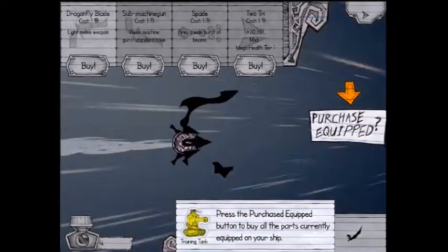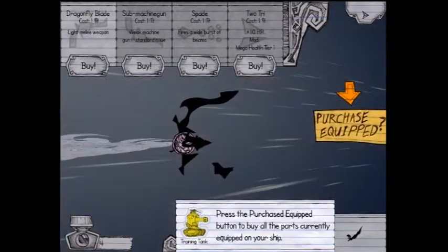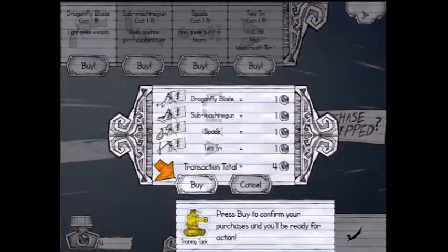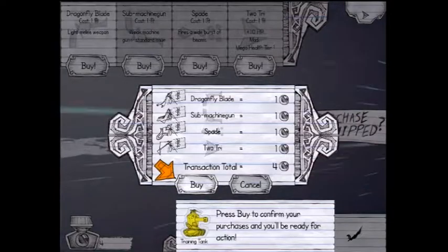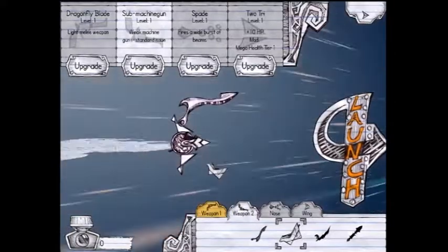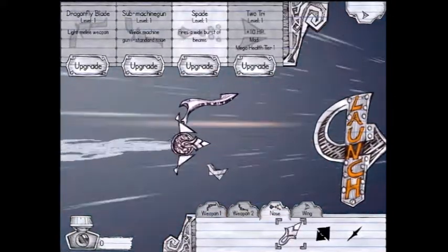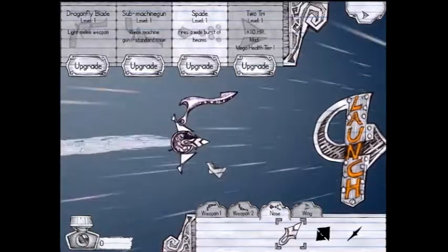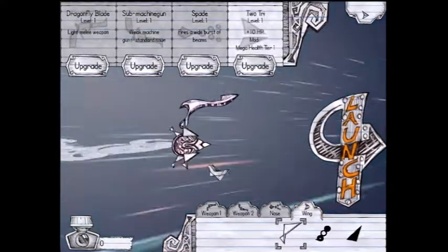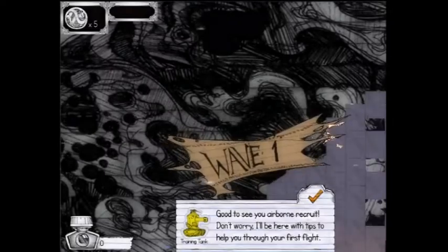So we're running fast, thing has just gotten in the way. Purchase equipment — yes, let's do this. Buy all that — weapon one, weapon two, sub machine gun, nose. Press the button, plus 10 HP. Launch. Here we go. Into the infinite sky, apparently. Wave one.